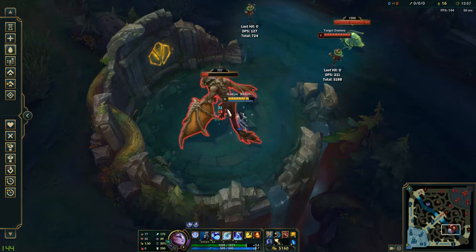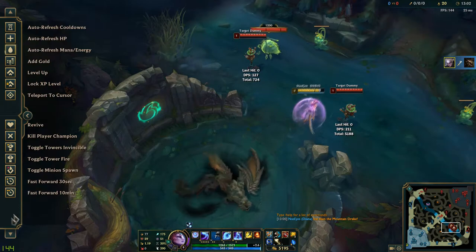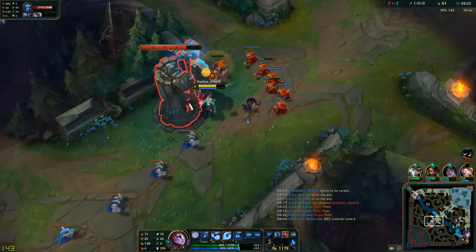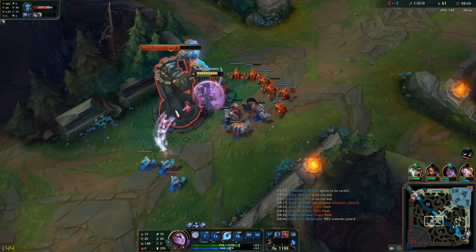This means that you should use Q, auto attack until the buff almost expires, and then cast Lunar Rush to gain another 3 seconds of attack speed. This can be especially useful for pushing towers or inhibitors when you want to back anyway, as you can just use your mana to increase your attack speed.